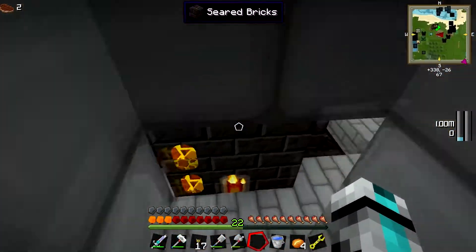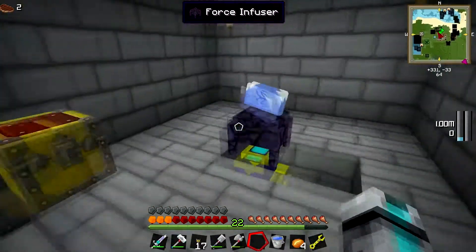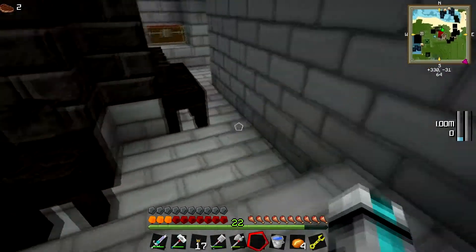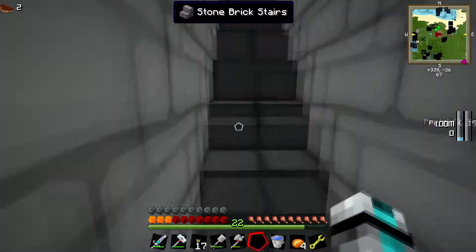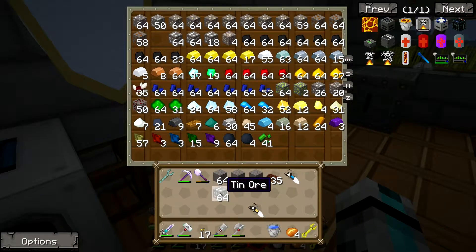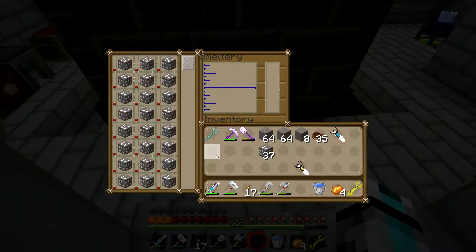And like the power armor — it's not that basic because you need a lot of stuff. I like my smeltery setup, it's really good. I don't have nothing in there. Oh — I could put the tin in there! I just now realized I could just throw all of my tin in there, or some of it.